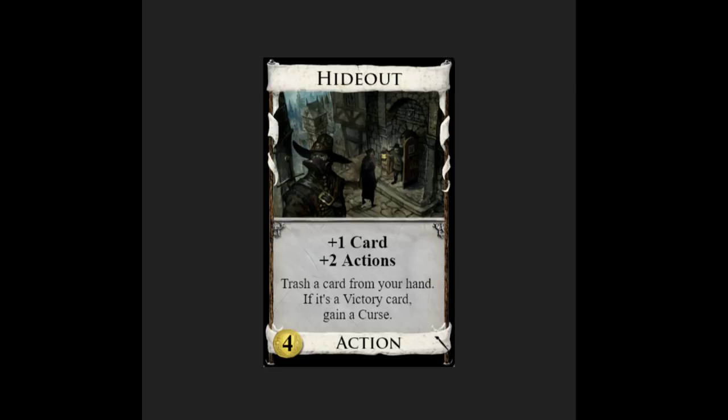The art on Hideout looks like Shantytown — done well, like what Shantytown could have looked like. Interestingly, Shantytown was actually an Intrigue card, not Seaside — that's how off-putting it looks. The guy has a lantern, and the figure in front has a weird hat, kind of like something from Bloodborne or Hearthstone's Witchwood.